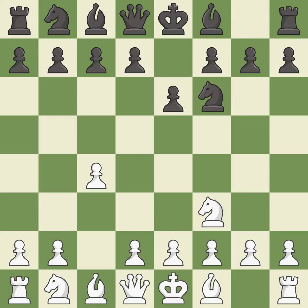This prepares the bishop for development. g3 prepares to fianchetto the light-squared bishop to g2, where it will control the center from the long diagonal.